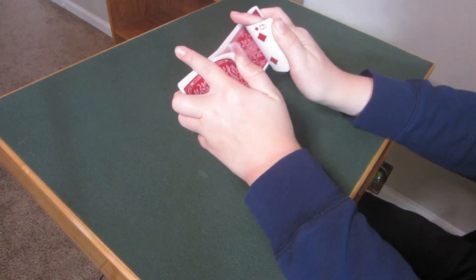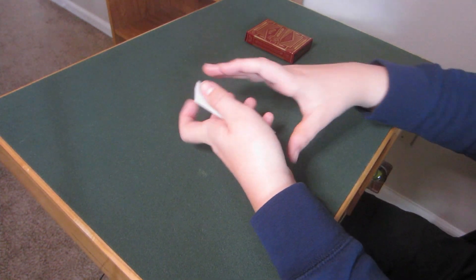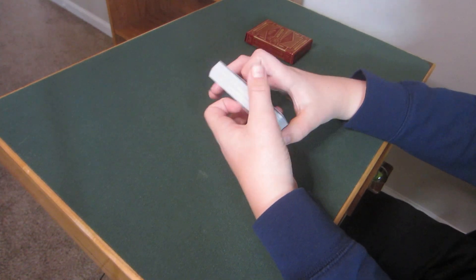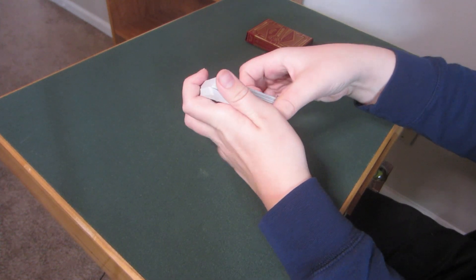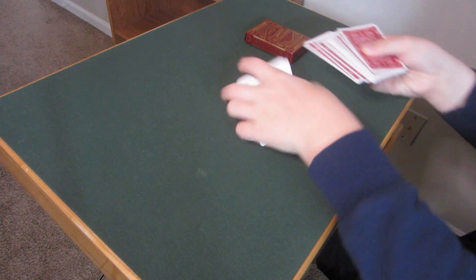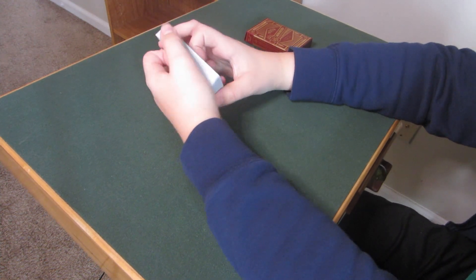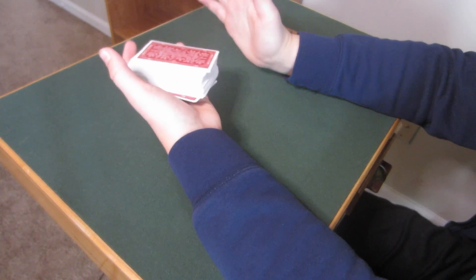The first method is the most advanced of the four. You begin by having the spectator select a card, then control that card to the top using whatever method you prefer — I've taught several on the channel, like the Hindu shuffle control or a basic double undercut, and I'll leave links in the description. Once their card is controlled to the top, you're going to palm that card off using the classic palm.